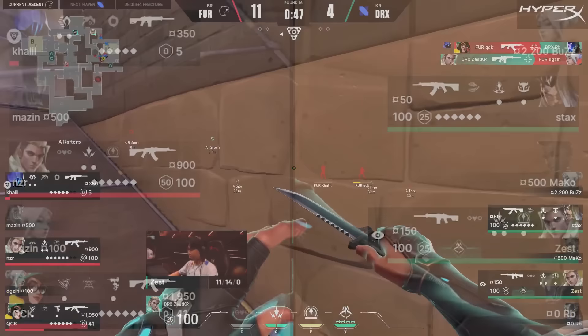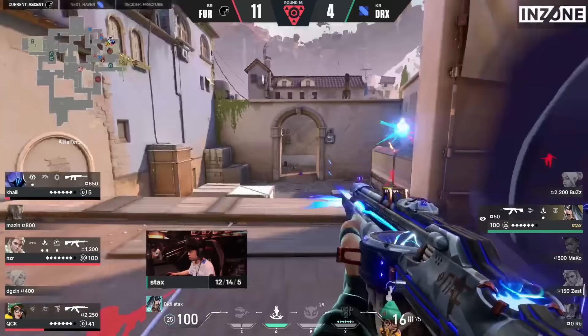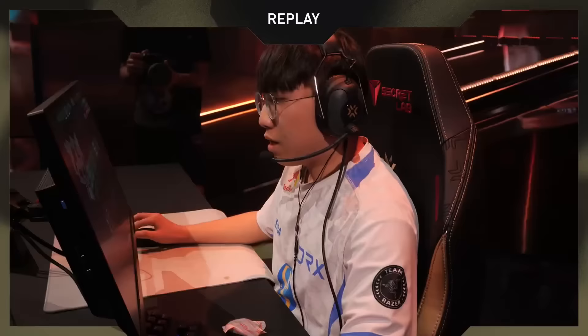Trades go through — it's a 3v2, numbers in favor of Furia. But Kalil and Quick are so low on health, DRX have a chance. Kalil starts a plant, but Zest was ready and unleashes his ult to deny the plant. NZR hears that — he knows Zest is focusing on ulting. This is the opening he's been waiting for. Stacks is in a 1v3, and he knows both side players are low. He came close earlier to having the first clutch of the tournament, now placed into a 1v3. But NZR wall banks Stacks to secure the round. 12-4 — match point for Furia.